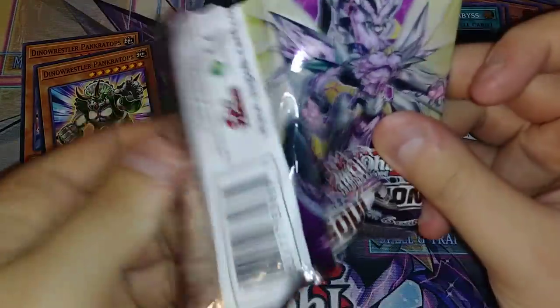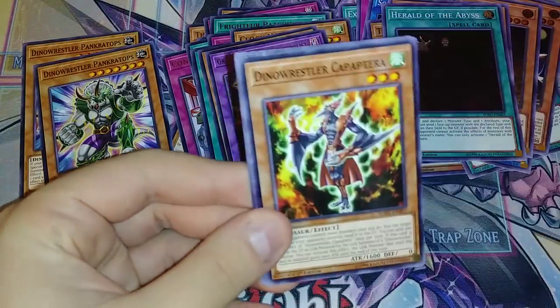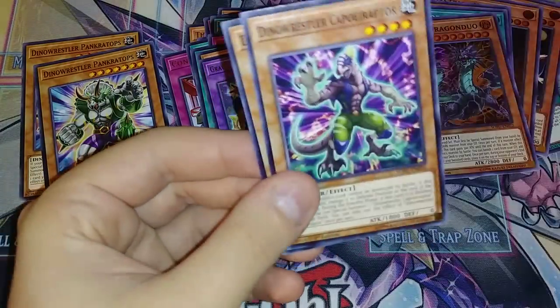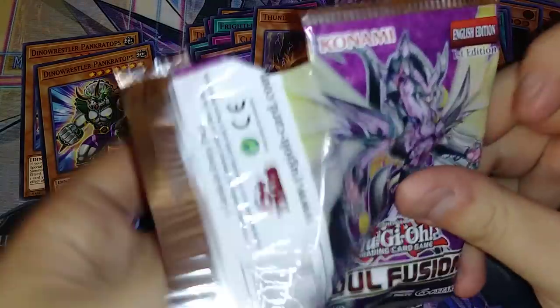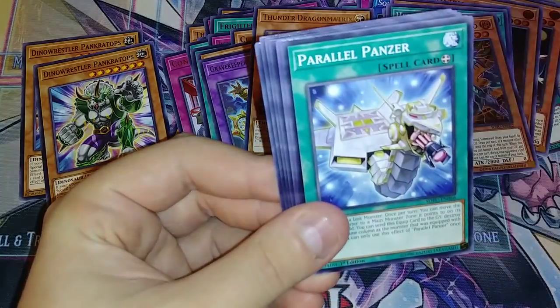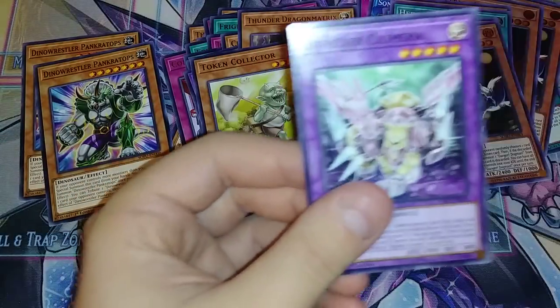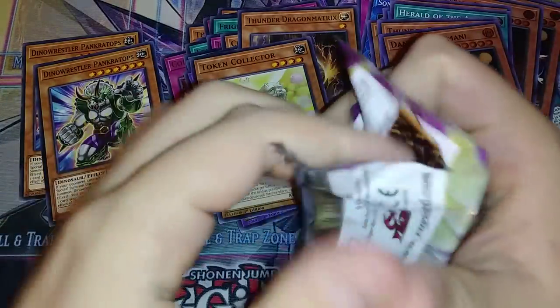Emerald Eagle, Salamangrate Gift, Duo, Matrix — not bad. I'm gonna have so much trade bait for the commons and the rares and stuff. Danger Dogman. You guys watch too — tell me if you see anything funny about these packs. I hope there's nothing funny about these packs, but we'll see. It'd be crazy if I pulled like a secret rare or something, like I'm totally serious — that'd be nuts.